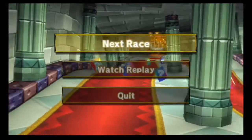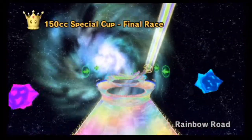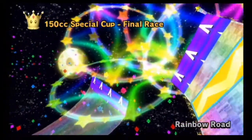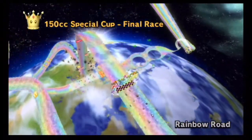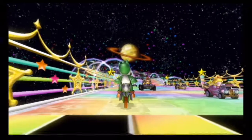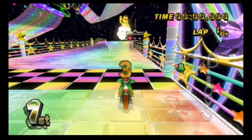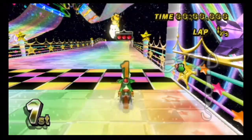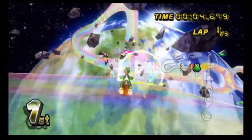For Bowser's Castle, I actually really enjoyed this version because it has a pretty cool halfpipe, just like in DK Snowboard Cross. There are also tons of hazards here and there — lava, Whomps, and Fireballs. Fireballs did make an appearance since Mario Kart Double Dash, but in this case they usually move from a horizontal position.